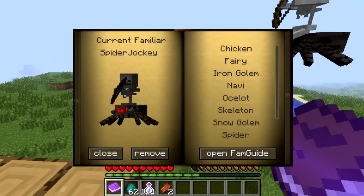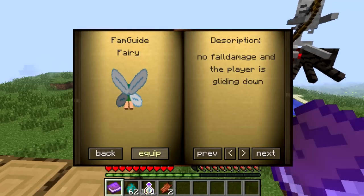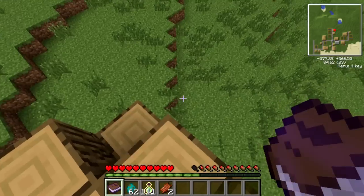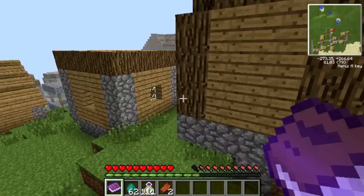Now I'll open up the Ferry and equip it. And this is what it does — it just lets you float down slowly.